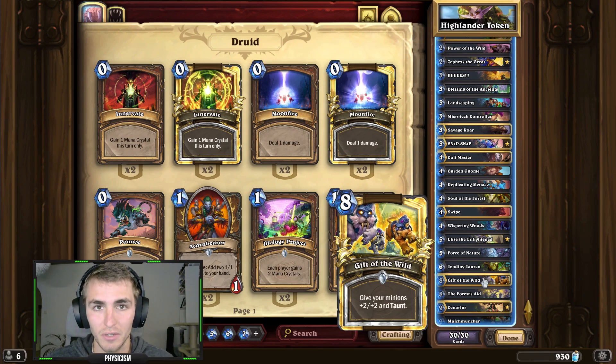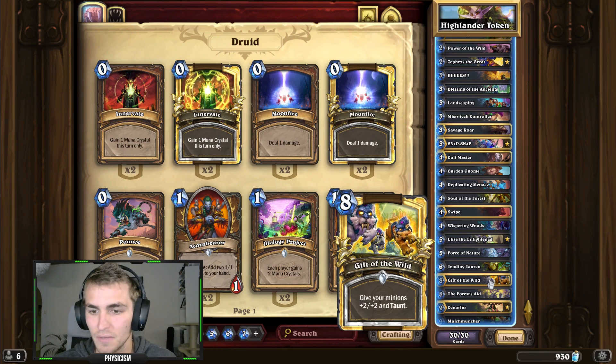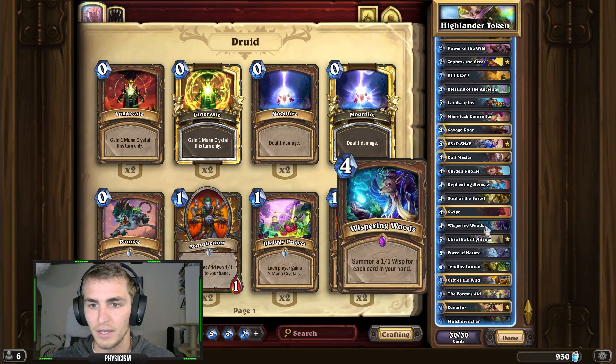Garden Gnome is very strong on turn four if you're holding a five-cost-or-more spell, and it produces Treants for the synergy. I went through all the five-cost-or-more spells and Gift of the Wild suits the Token Druid theme. It's actually surprisingly good - I thought it was complete garbage, but there have been game-winning moments where I topped Gift of the Wild and it's almost as much damage as Savage Roar. Giving everything Taunt is really strong in close games against aggressive decks, forcing them to trade so you can go face.